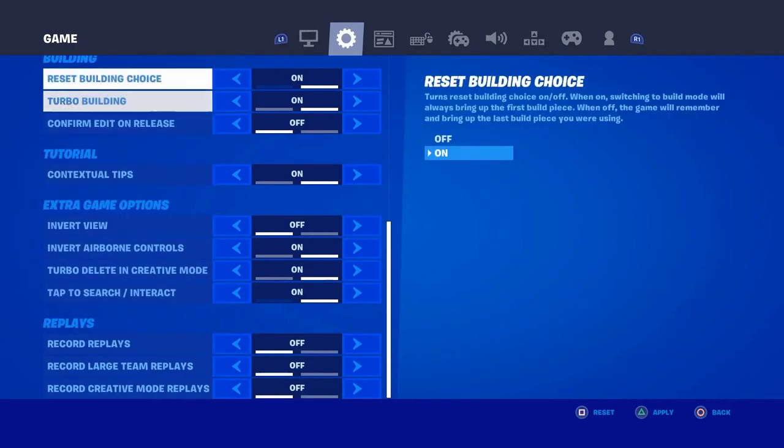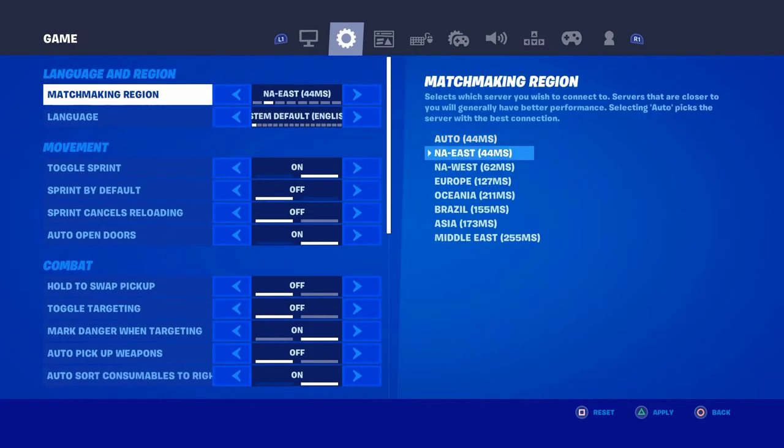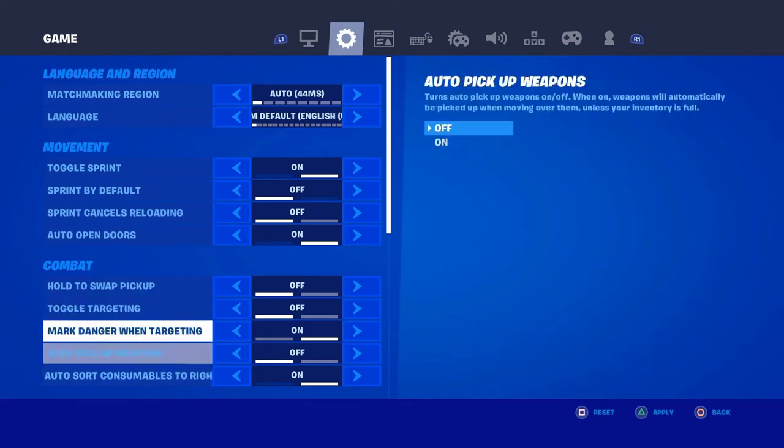The next step: go up and make sure you have your matchmaking region set to Auto or East. My preference is Auto — my ping is usually around 50 and below. Even with a bad connection, setting it to Auto is the best thing you can do rather than manually selecting East or West.